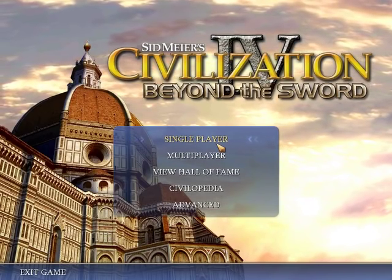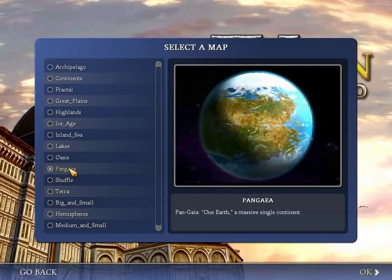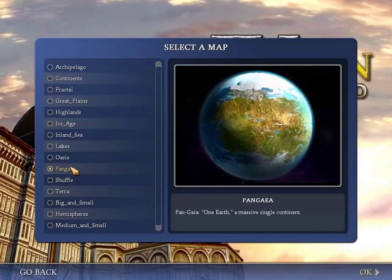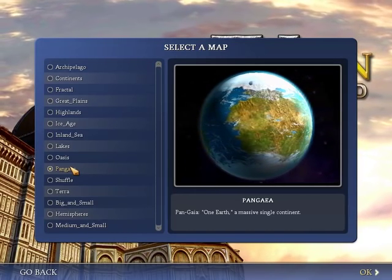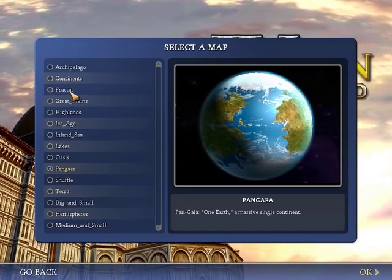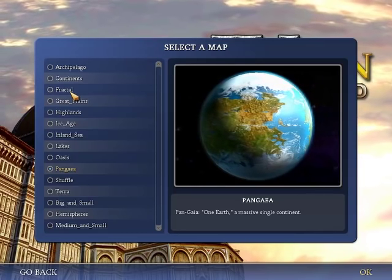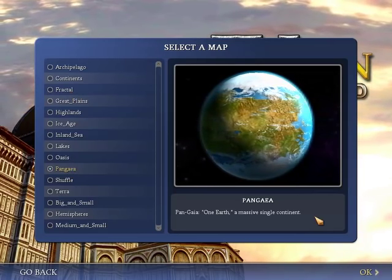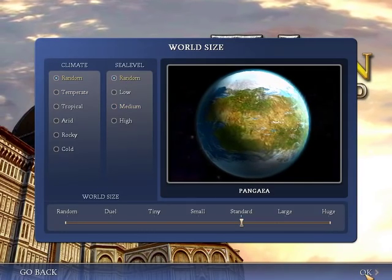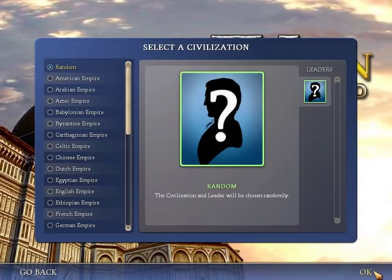So, that said, let's go ahead and get started. I'll be playing on a Pangea map. Most of the skills you need to learn translate pretty well across map scripts. Pangea definitely has an idiosyncratic strategy, but what I wanted to really avoid was an isolated start — that can happen on a continents or fractal map, which is what I normally play. Isolated starts have a really narrow strategy, so we'll just stick with Pangea. All the other variables will be randomized, and we'll be playing a random civilization as well.